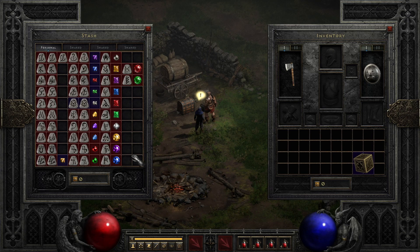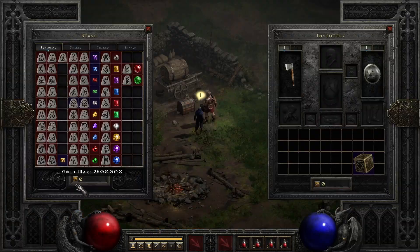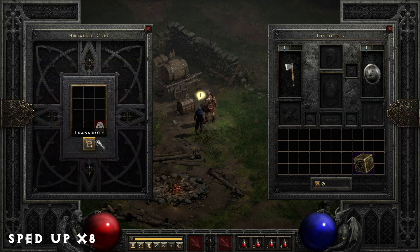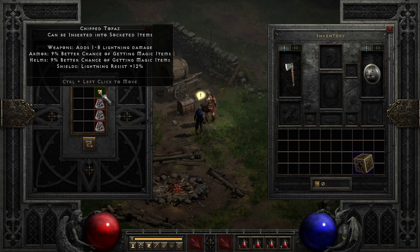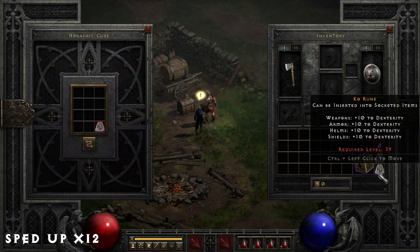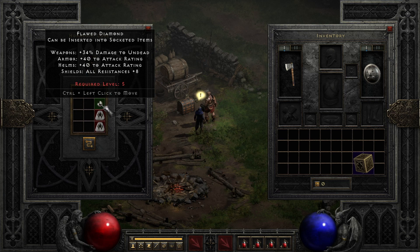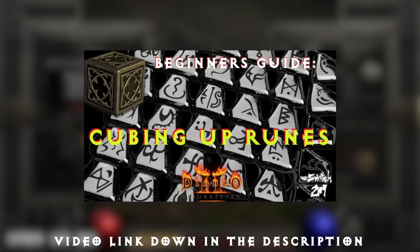Farming the Countess, Lower Kurast, or Travincal are some of the most common places to look for runes. You can upgrade all runes starting with El rune up to Zod. Up to Thul, only three of the same rune are required to cube up. Starting at Thul and ending at Lem, you still need three of the same type but also a specific gem, starting with chipped and ending with flawed. From Pul rune onward, cubing up requires two of the same rune with a specific flawed gem ending with flawless. For more specific information, check out my previously made video covering the recipes in full.